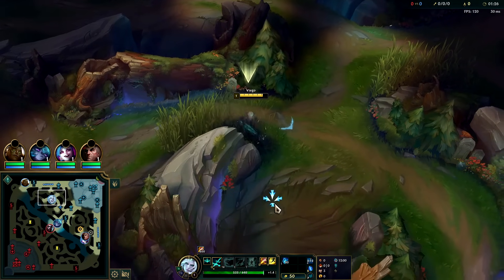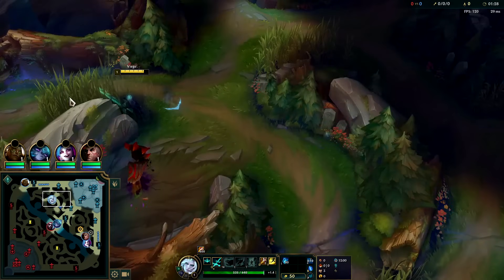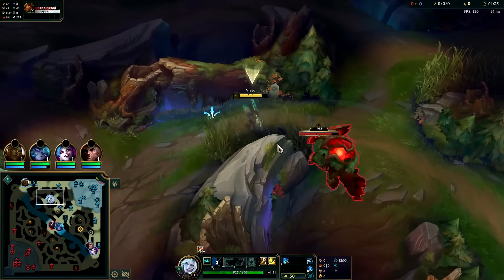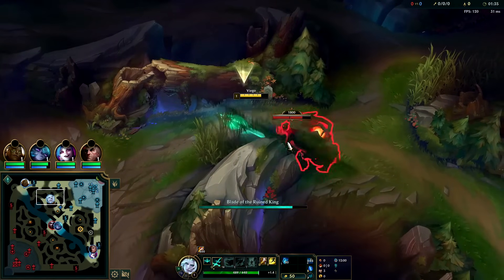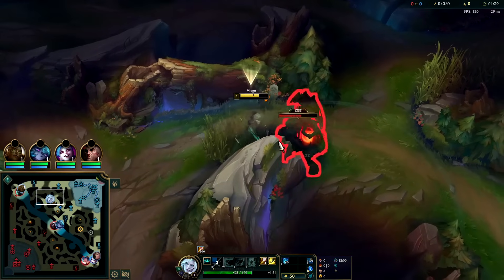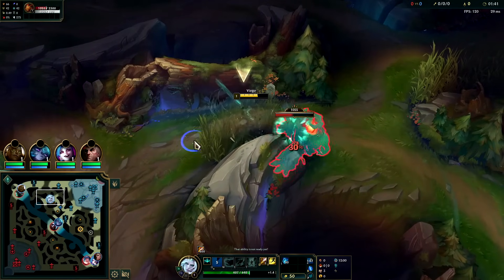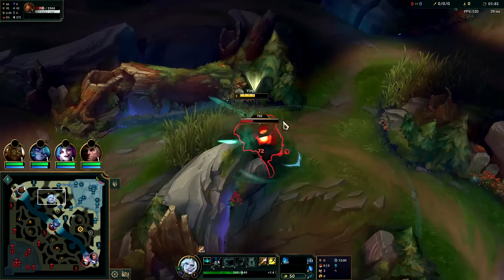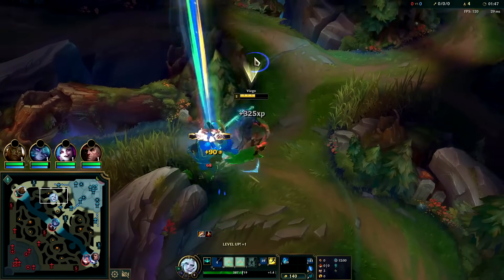Against Vi, they ran a cheesy little invade that cost me some health, but I pathed around. Viego starts pretty slow - he's not crazy good at solo and you're going to lose to people like Warwick, Lee Sin, and Elise. He's more of a level six character and a team fighter.